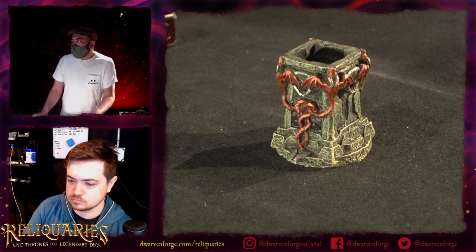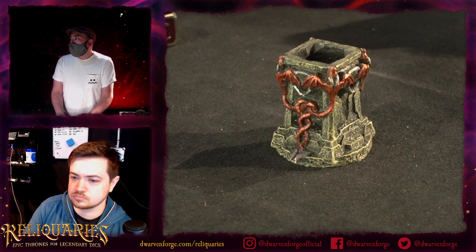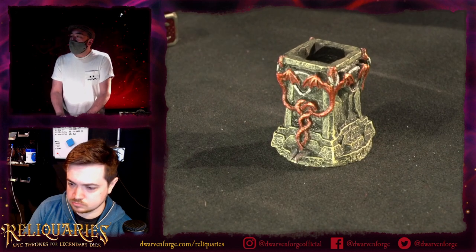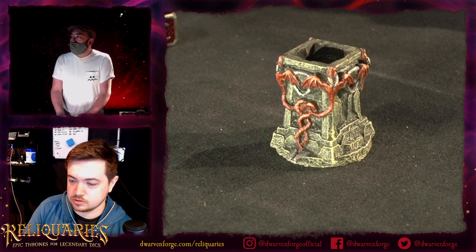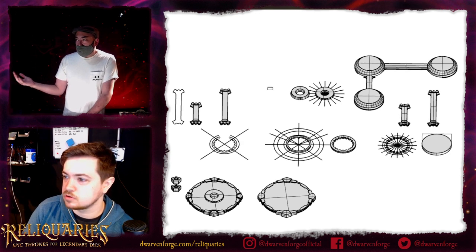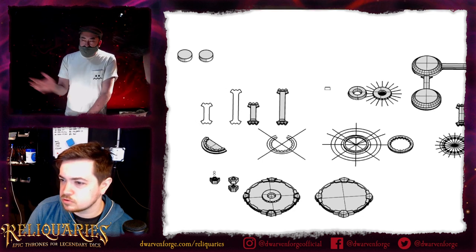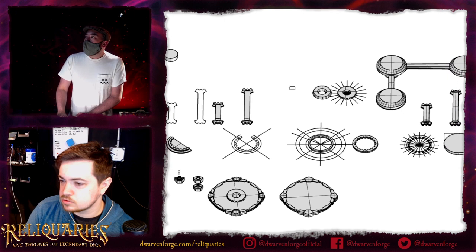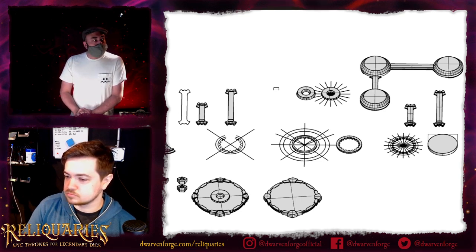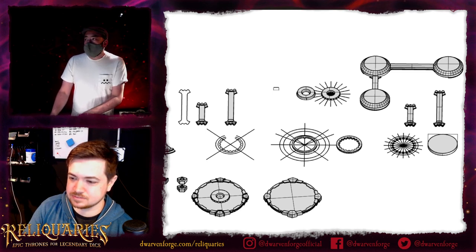We were thinking about a three-slot wooden base that could rise vertically — one for first through third level, one for fourth through sixth, one for seventh through ninth. But it was hard enough to just develop one base. Ultimately we decided people could just arrange them in a straight line or sideways without needing a connector system. Chris is showing the Rhino 3D workstation — the program uses measurement and geometry rather than texture, and you can kick it almost straight to the 3D printer.